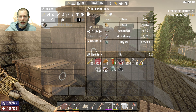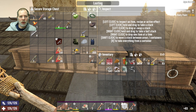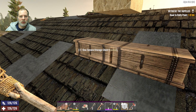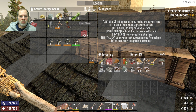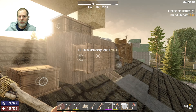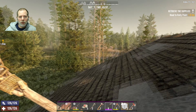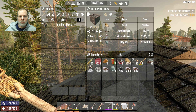We have rotting flesh, nitrate powder, and clay soil. Let's grab the rotting flesh, nitrate powder, and clay soil. We can grab the coal here too. We did get the coal — we went over that in episode 20 and a half — so let's see how many of these we can make. We can make eight.